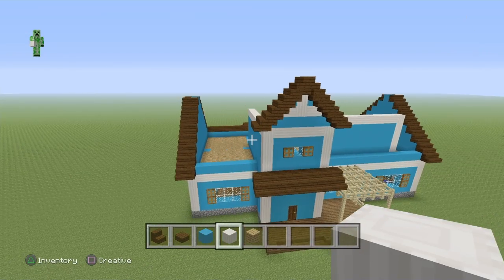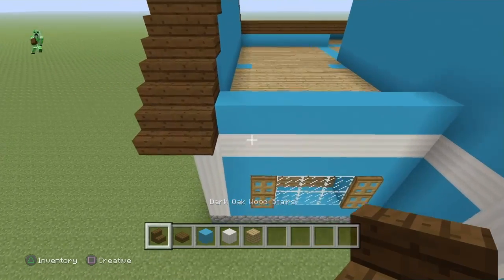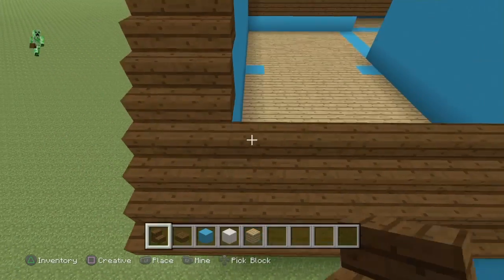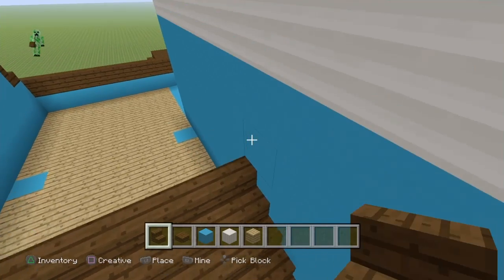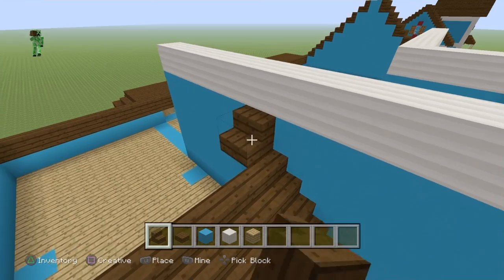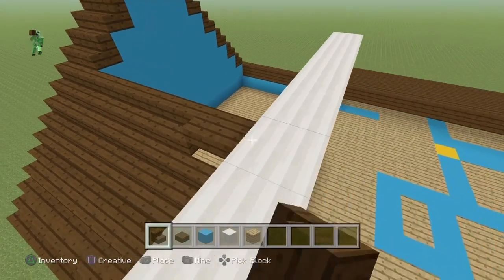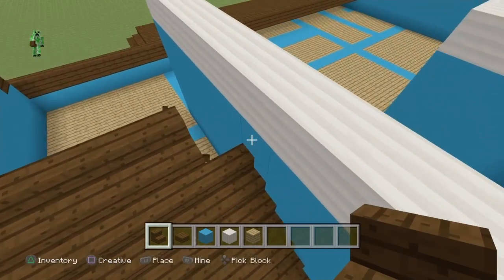On this side of the roof, all we have to do is connect the stairs with the wall over here — no twists, no turns, just connect it to the wall. Once we get to the top it's a little different, so let me connect these and show you what to do.